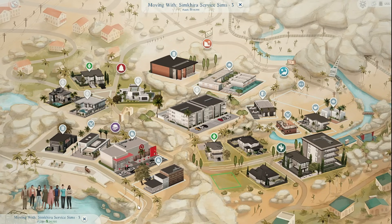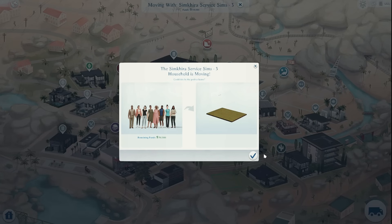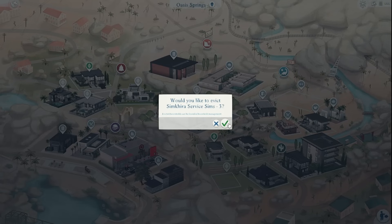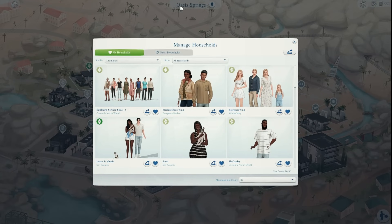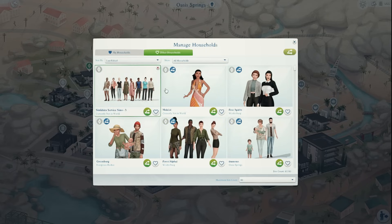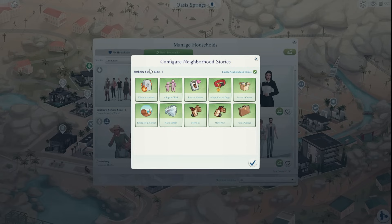There's one really important thing you need to do when adding service sims. Once you decide which service sims to place, go ahead and put them on an empty lot, then quickly evict them. Once you evict them, go into managed households and move them to 'Other' — do not go into live mode with these sims because once you do, they will lose those roles. Once you're in the configure neighborhood story settings, click off 'Leave a Career,' 'Retire from a Career,' and 'Join a Career' to make sure they stay in their roles.